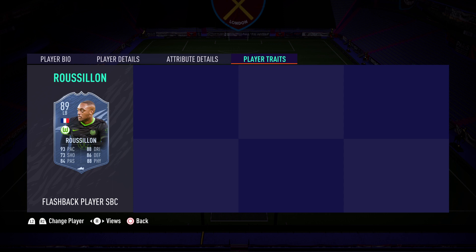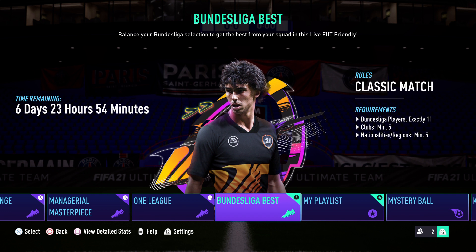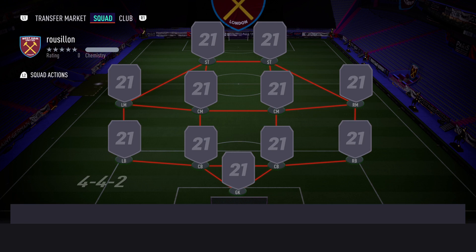He doesn't have any traits of note. The friendly itself is Bundesliga Best, and the rules are that you need exactly 11 Bundesliga players with a minimum of five clubs and five nationalities and regions. Pretty simple — you're going to want to build a varied Bundesliga team. With it being 11 players on the pitch, you can put whoever you want on the bench, and that's going to really help us sub on who we need.